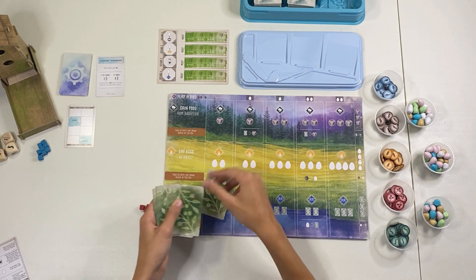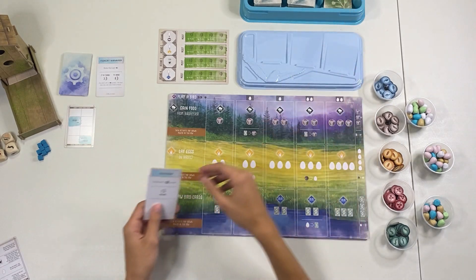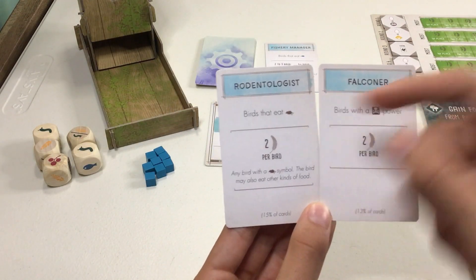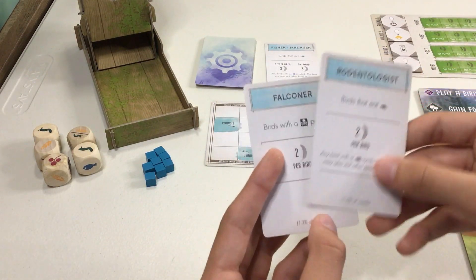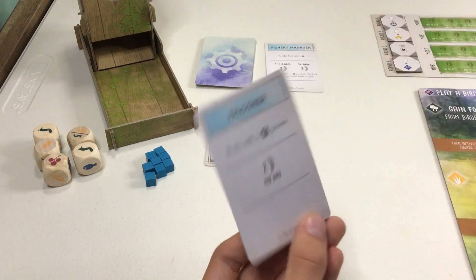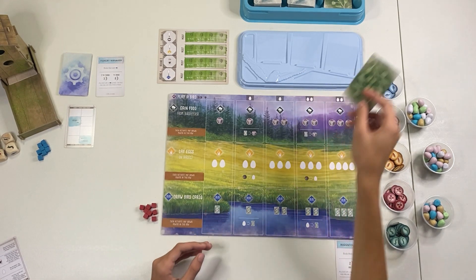I'm going to draw two for myself and get to pick one. The two I got are the Falconeer and birds that eat mice. I'm going to take birds that eat mice — it has a little bit more percentage of cards and it seems a little easier to me. So I'll be the Rodentologist and we can just discard this card.